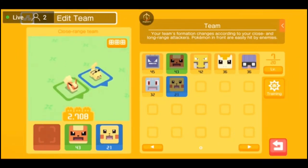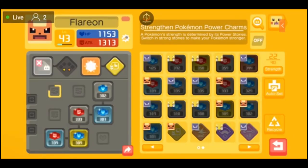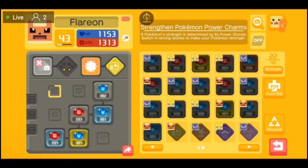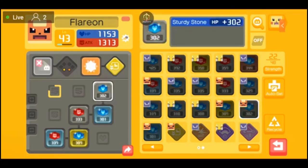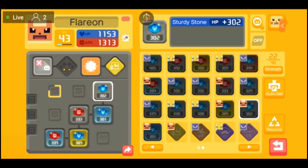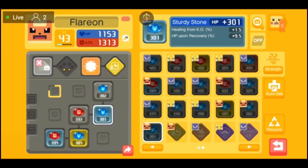Last but not least in Edit Team is Power Charms — these are absolutely important in Pokemon Quest. Let's check out this interface. I'm currently toggled onto Flareon, which shows the level, HP, attack, and that it's a melee Pokemon. I have two moves: Takedown and Flamethrower. Below that are little gems you get from completing expeditions that boost HP as a Sturdy Stone or attack as a Mighty Stone, and some have extra perks such as healing or HP upon recovery.